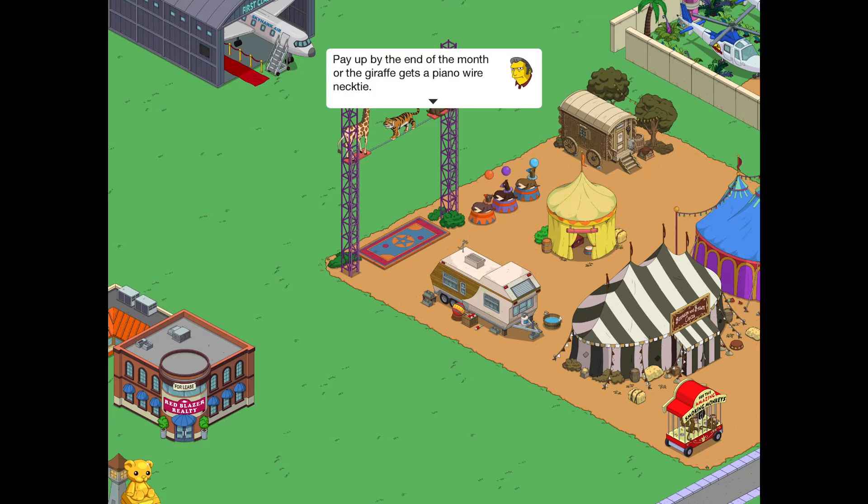Pay up by the end of the month, or the giraffe gets a piano wire necktie. Alright Soggy, get out there and give the people of Springfield a great show. So, what people? Where'd everyone go? Maybe they finally realise that circuses are just a bunch of smoke and mirrors. Nah, they're all over at that other tent — the one with the smoke and mirrors.